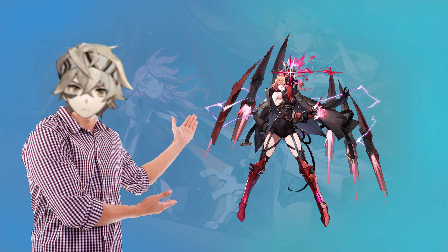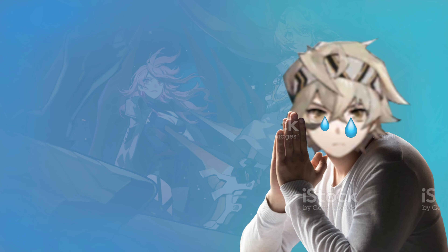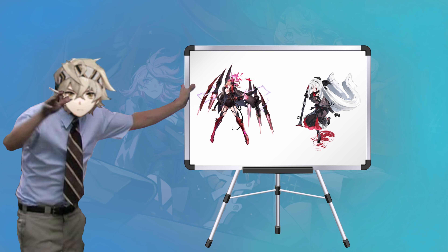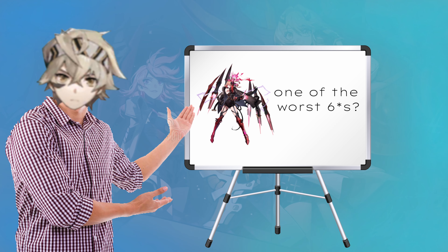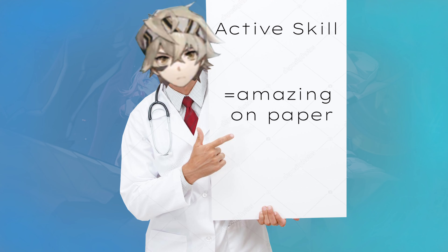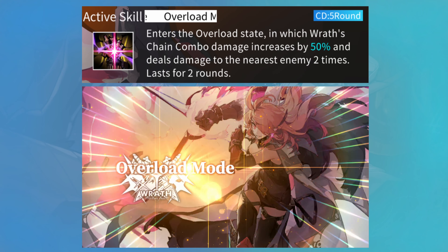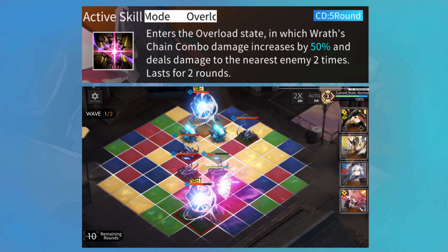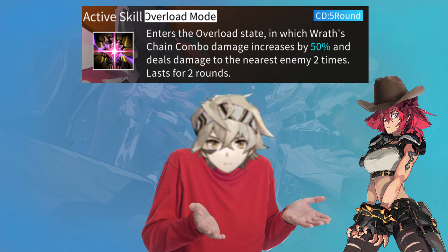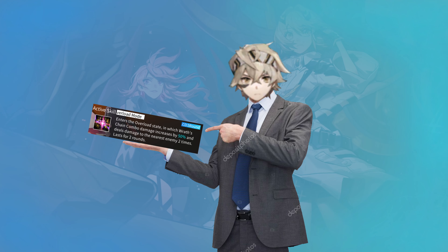Last but not least, Wrath is a Thunder Element Sniper. Let's get right into our inspection to make clear why Wrath is unfortunately one of the worst 6 stars in the game. Her active skill lets her enter the overload state, which increases her CC damage by 50%, lets her attack the nearest enemy a second time with her chain, and lasts for 2 whole rounds. This active skill is actually insanely good, but it does have a massive 5 turn cooldown, and having a downtime of 4 whole rounds is simply devastating.